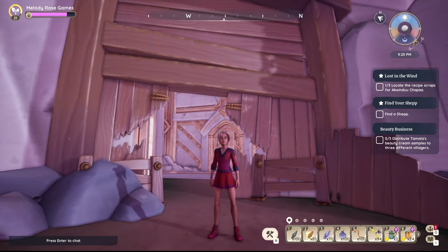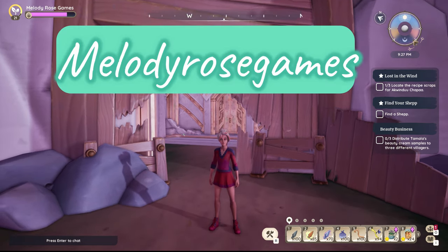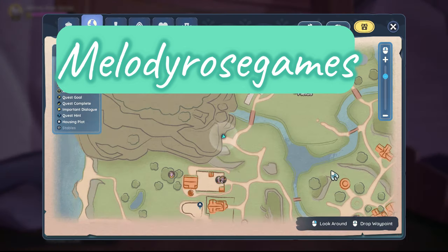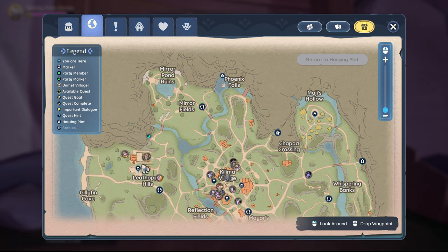Hey fellow gamers, it's Cozy Mel here with another Paleo video. If you've been watching this series, you know we're trying to finish the vaults. Here is the farm, here's Kilima Village, here's Phoenix Falls where you were born, and right here is the cliff above the farm — my little blue arrow — and we are going into that cliff cave.